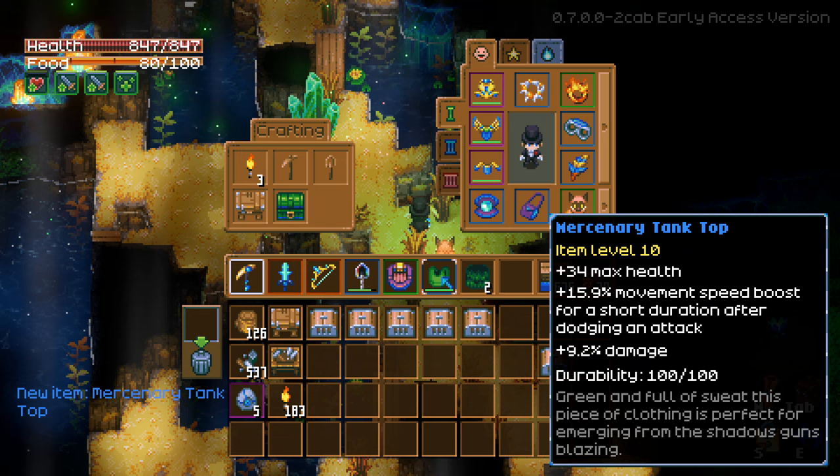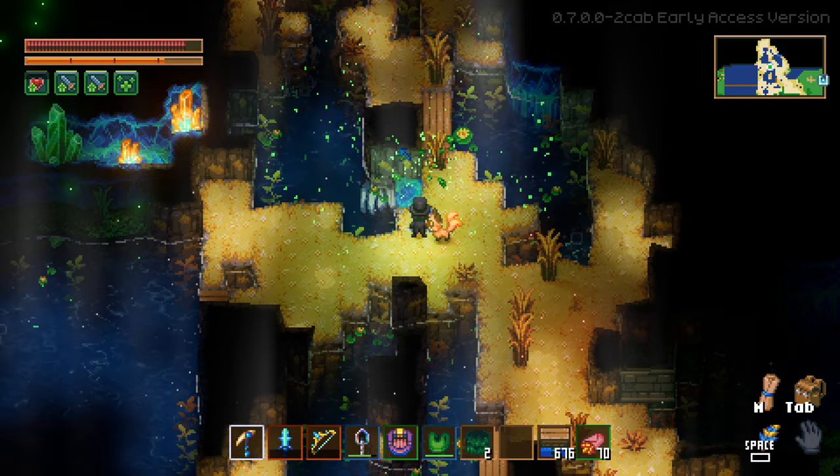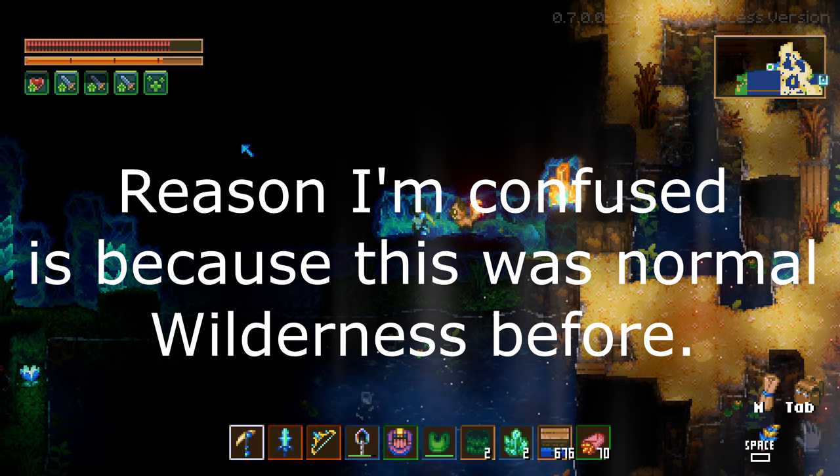What the hell did I just pick up? A missionary tank top. Oh wait — why the heck is there a crystal biome here? What the heck? Did it just decide to spawn into my world like this? I mean, I wanted to find one anyway.